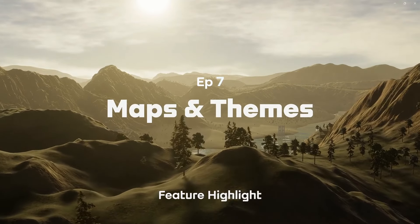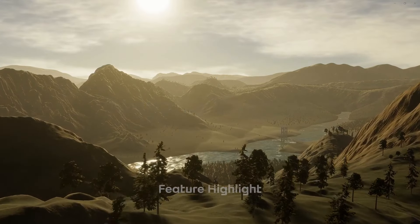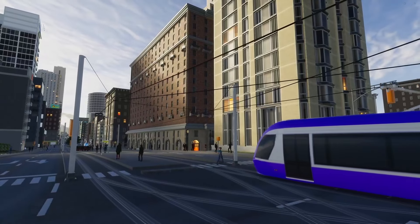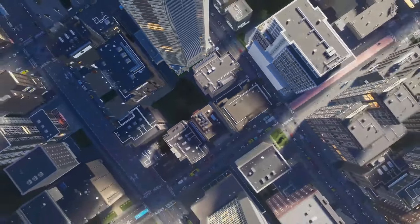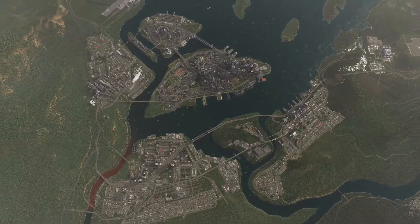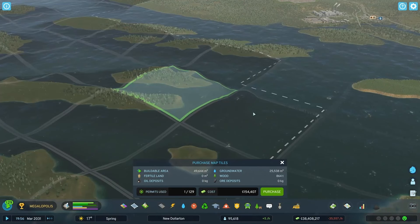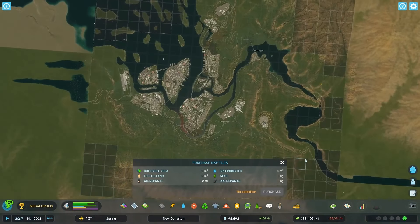It's easy to forget how much our day-to-day is shaped by where we live, but how our world looks, feels, and changes sets the scene for our lived experience. It's the same thing that we've seen in our city. And in Cities Skylines 2, the world is a whole lot bigger. You can now build on an area five times bigger than before. Maps are composed of individual tiles, and that's the thing to create a sweeping urban jungle.